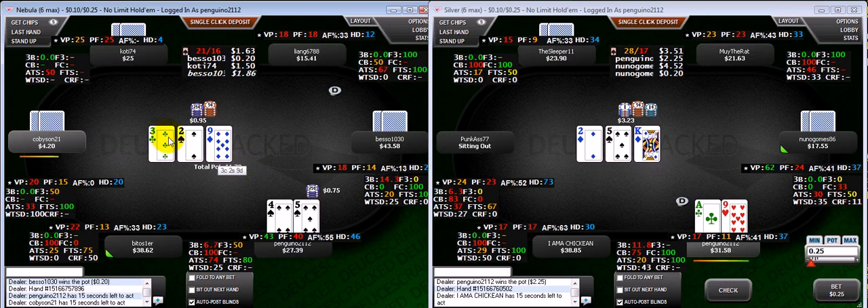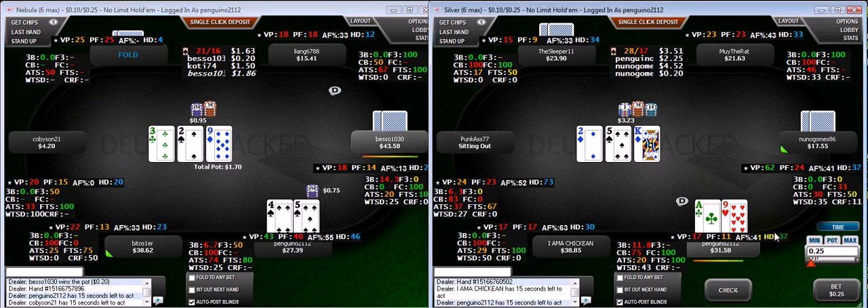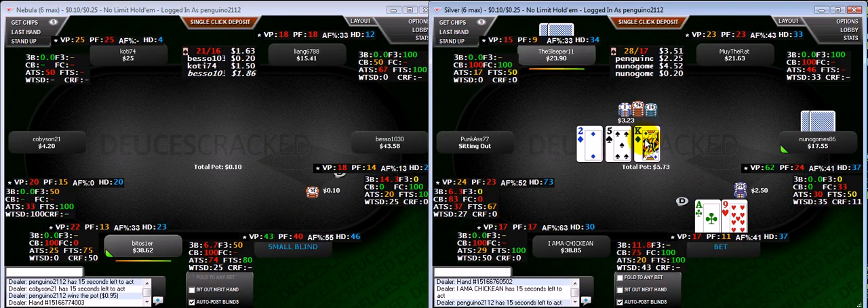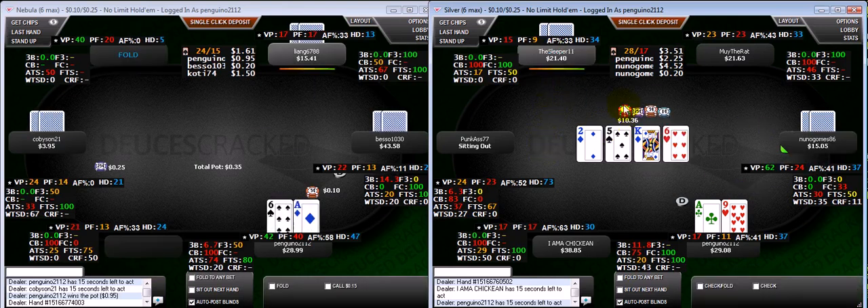I like to c-bet here with 5-4, I have an open-ender and backdoor flush draw. It is four-ways but it's a super dry flop, and I think I could at least thin the field out a bit if not take this pot down. Ace-9 is a little bit loose given the history we have with one dude, but I'm going to bet it. It is king-high and we are betting into two people, one of whom is tight. Neither give me credit, which is fine — what are you going to do, move on to the next hand.